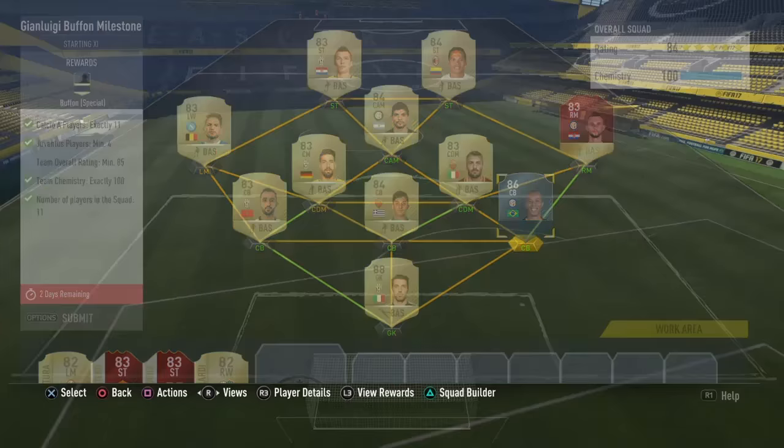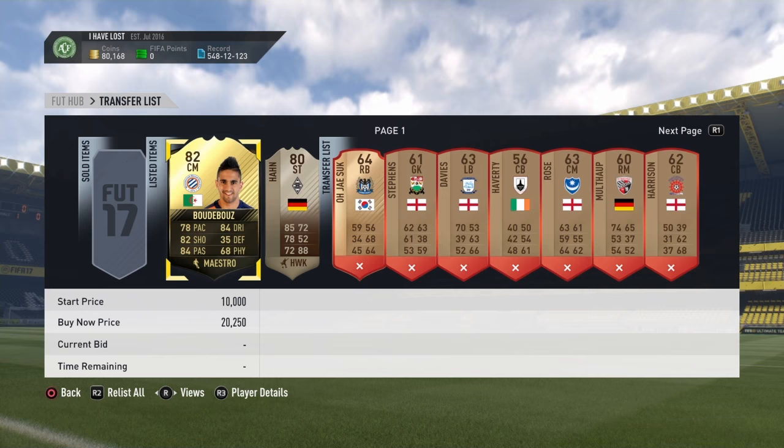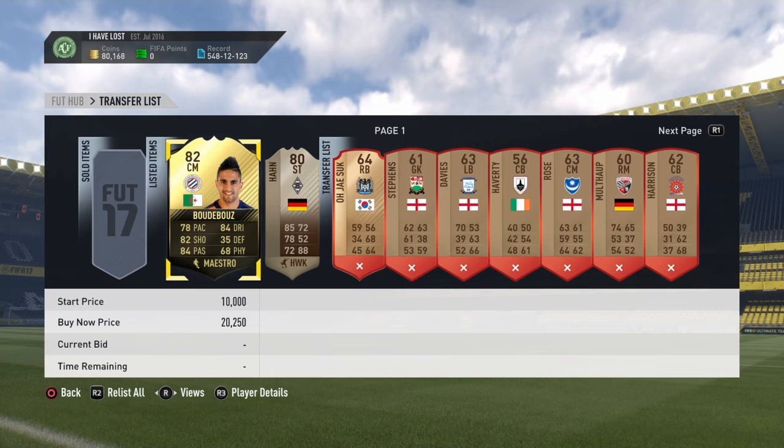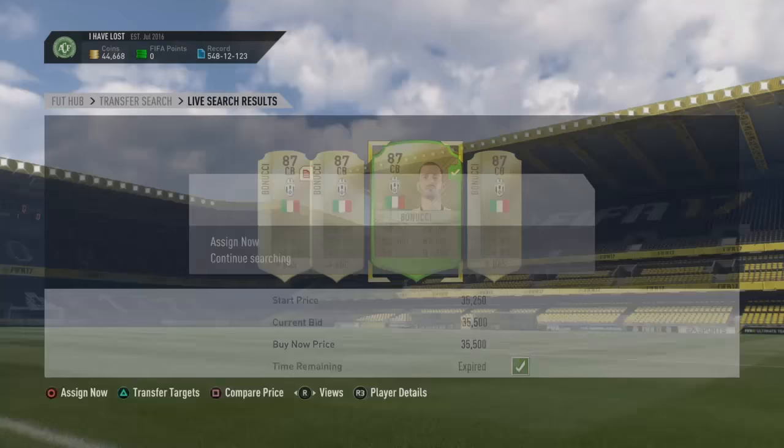As you can see this is definitely the cheapest way — if you did get a Han instead of Miranda and then done the chemistry glitch. As you can see I used a Vidal to do this. I did pack the Kimmich as well which I am using in my team, so I'm not really losing any coins. I do have like 70k left as I said for tomorrow.